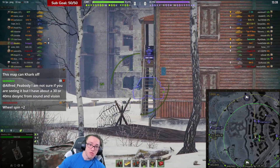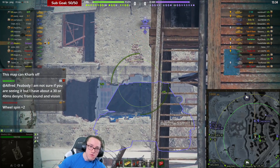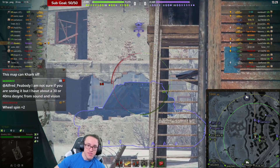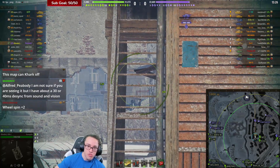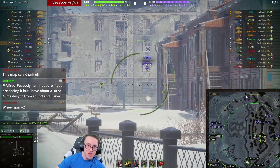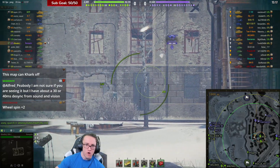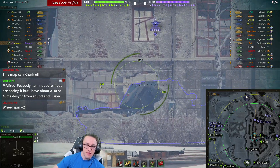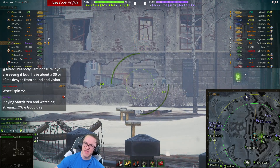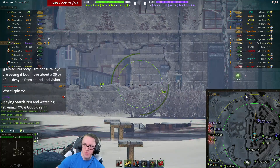That's probably gonna get us cupola sniped by a good old E-100 if we are not careful. 0.38 accuracy not finding the bar on top of that E-100, most unfortunately. 255 millimeters of pen is not gonna do us any service in penning his tank cheeks, so it is the best shot we've got. He's gonna give us another attempt at it.